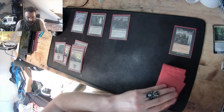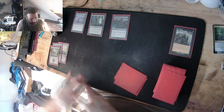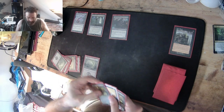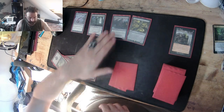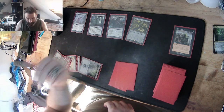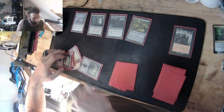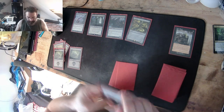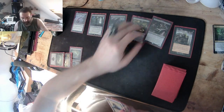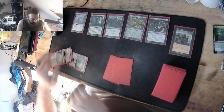I draw my land for the turn, then pay six — Mortarion on the field. Pay one black because I cast a spell — creature spells are still spells, so I can Extort: he loses one life, I gain one life. In my turn, Underworld Dreams deals one damage to him. Another one — Extort again.